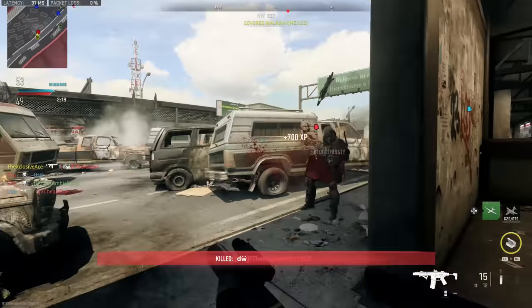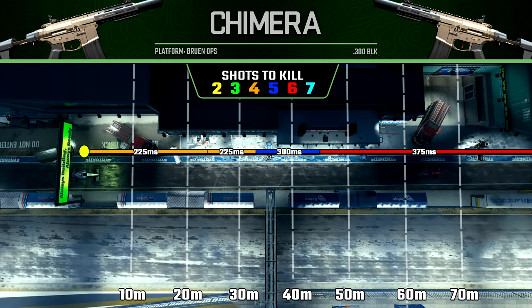The Chimera has a pretty decent range profile. Maximum damage range extends to about 24 meters, then a short additional four shot kill range requiring at least two upper torso shots extends to just over 32 meters, and finally the five shot kill range extends out to about 44 meters. Overall not bad in that department.